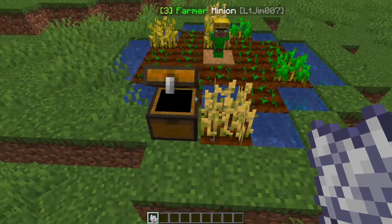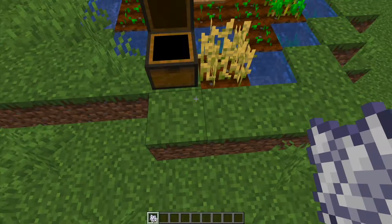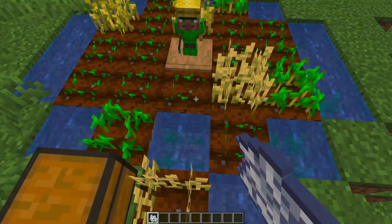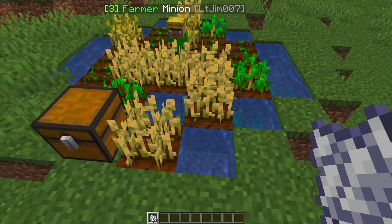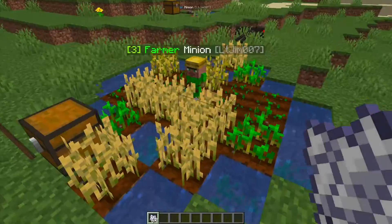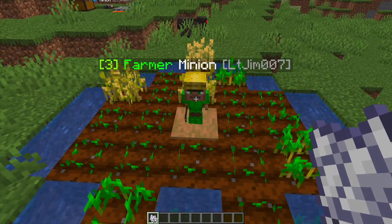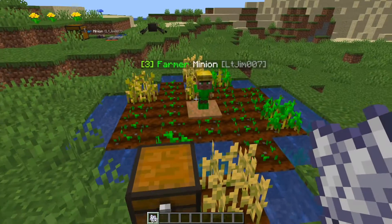If we look in the chest which is linked to the minion, that is going to be where all the supplies get put, and you can see it automatically replants stuff as well which is really handy. Now you might notice that the outside ones aren't being farmed — that's because he is only level 3. We can level him up to extend the range and have a much bigger area.